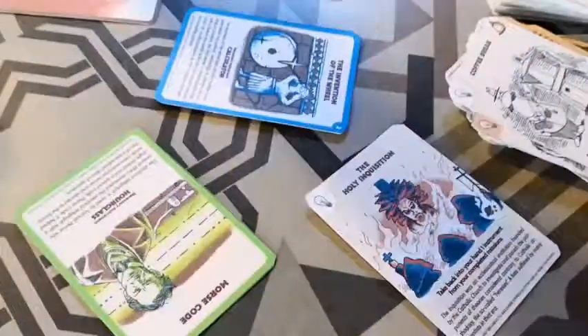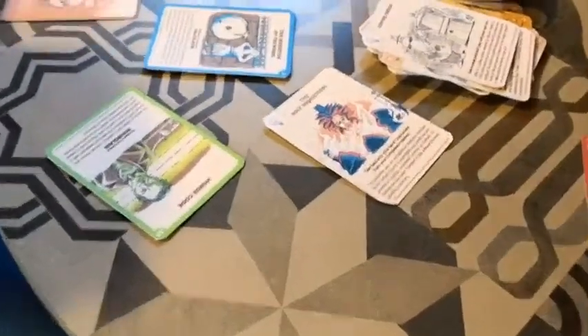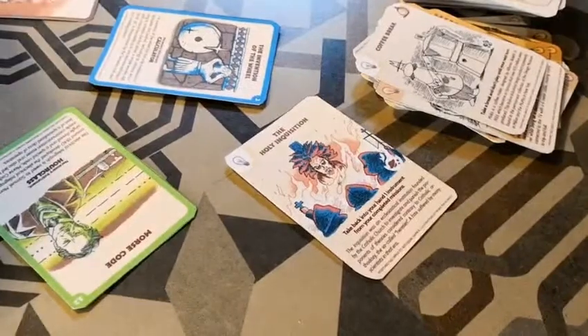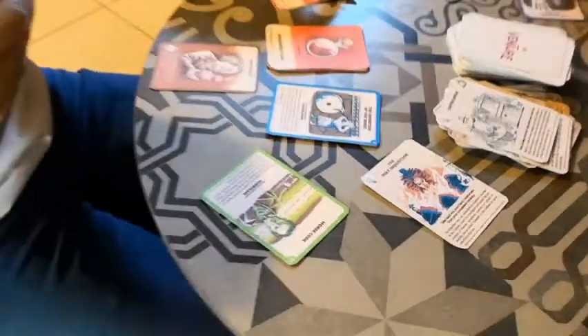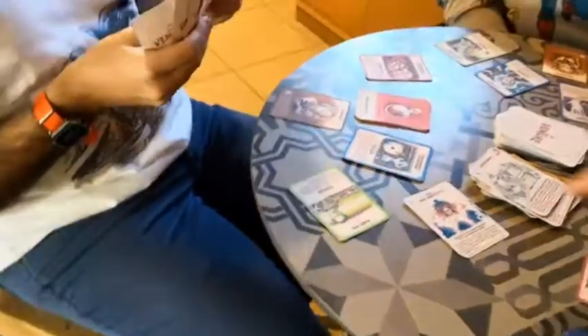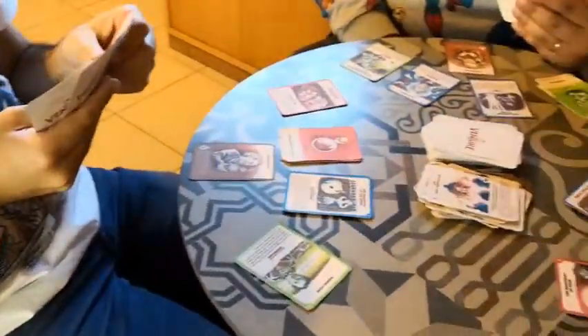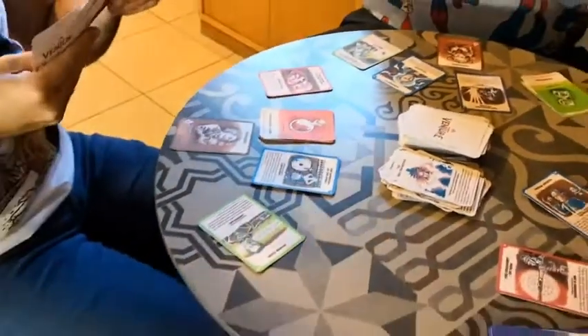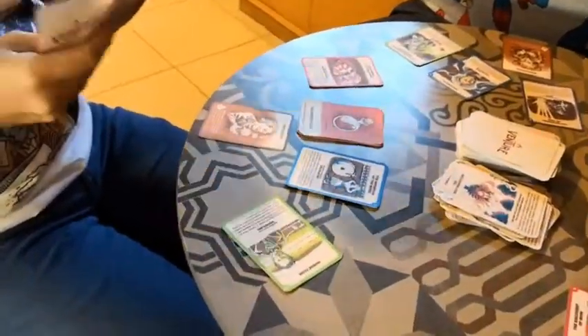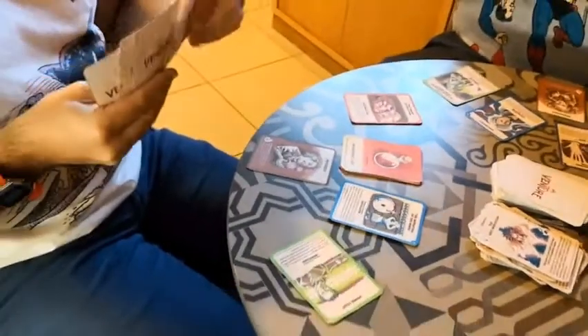Giuseppe gets to draw one card — it's on! He suffers the consequence of having to take back one instrument from his completed mission — the measuring flask goes back into his hand. He goes back in time and needs to redo that mission. He still has two actions to play.